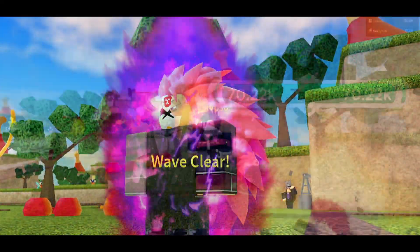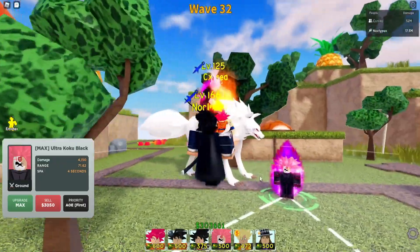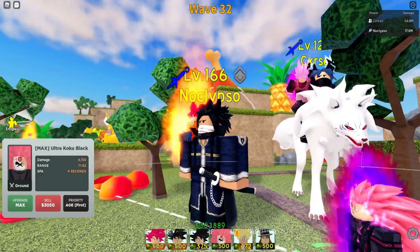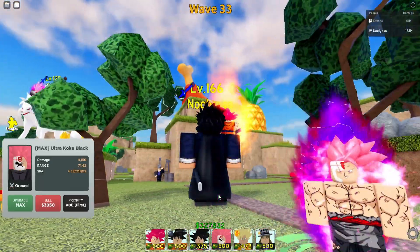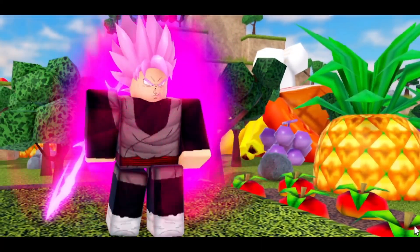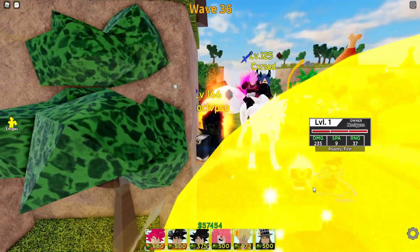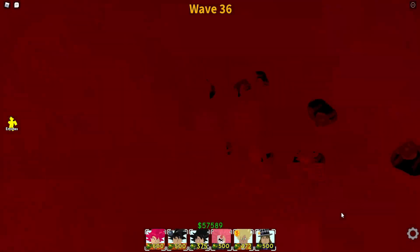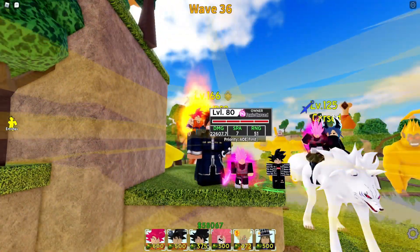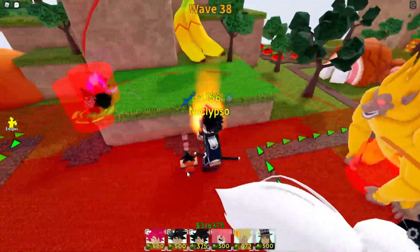I placed down Super Saiyan 3 Full Power Rose Goku - this guy could have been a lot better. It turned out to be a YouTuber unit so they didn't make it powerful, but if they had actually added Super Saiyan 3 Rose Full Power Goku he would have been the best unit in the game. Also got Goku Black Rose with 22k damage - pretty decent, and the pricing is amazing. He's only 5k, and 5k for 22k damage is really good.